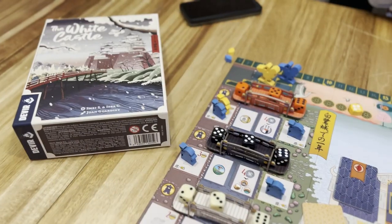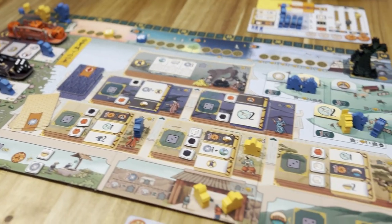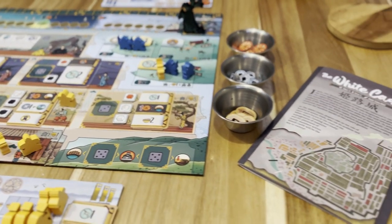You might not think it, but this small box contains quite the Euro. The White Castle, produced by Dever, is a beautiful Euro game for one to four players. It's going to play in about 60 minutes and goes really quite well. Let's take a look inside the box, go over how it plays, look at the components, and why this might possibly win the German game of the year.